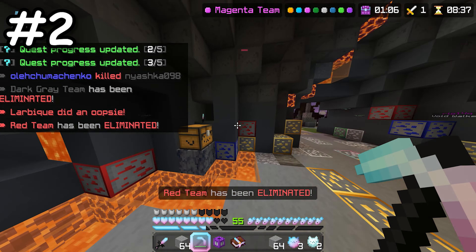When Skywars kits was first released, the Voidwalker kit used to be so much more overpowered, as those that chose the kit spawned with an ender pearl, allowing them to instantly rush the island next to them. I think the Hive realised just how overpowered this feature was, as it was removed just a few days later.